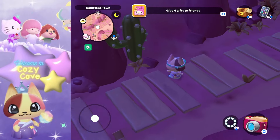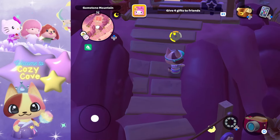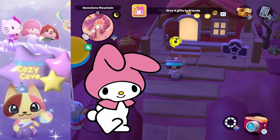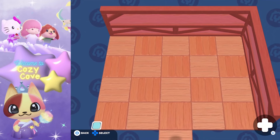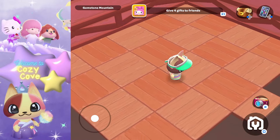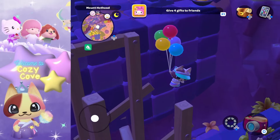Our next location is the gemstone mountain area. There are five total cabins here and they cost seven crates each, but if you bring My Melody they're only six strawberry crates. The interior has a little country, rustic vibe — a wooden dance floor and barnyard fencing on the interior walls.